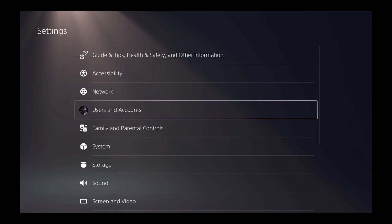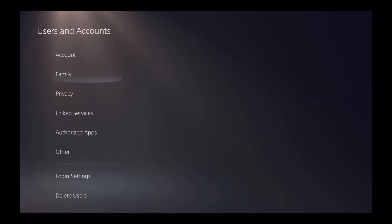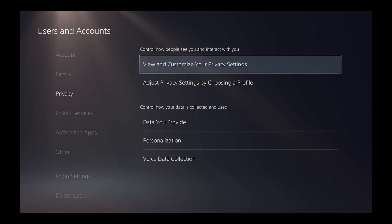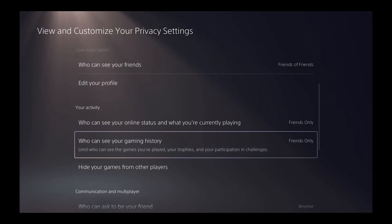The first thing you're going to do is go to Settings, then go to Users and Accounts. From there, go down to Privacy and head over to the right to View and Customize Your Privacy Settings.